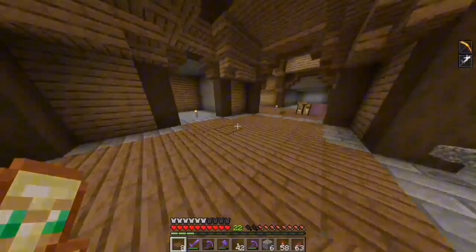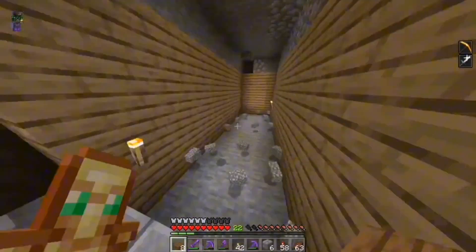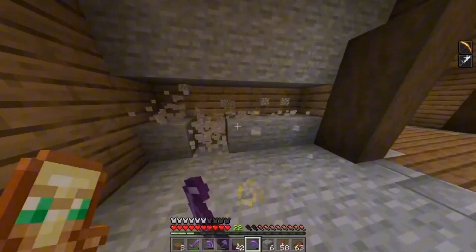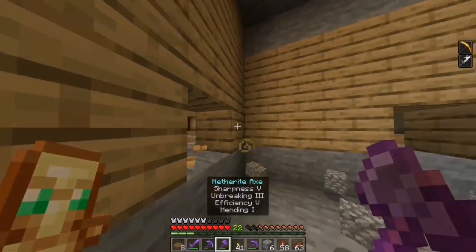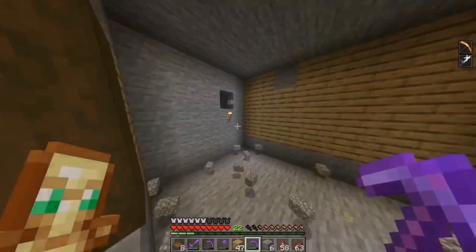In here will be a load of beds, and also this room will have a load of beds. At the back there'll be a miniature farm for my farmers so they can breed villagers. I've kind of gone for a bit of a fancy design even though I said I wouldn't decorate it too much — I got a bit carried away. Now let me decorate the floor. The floor is complete. I don't have to do it in here because it'll just be dirt with a couple crops on top.